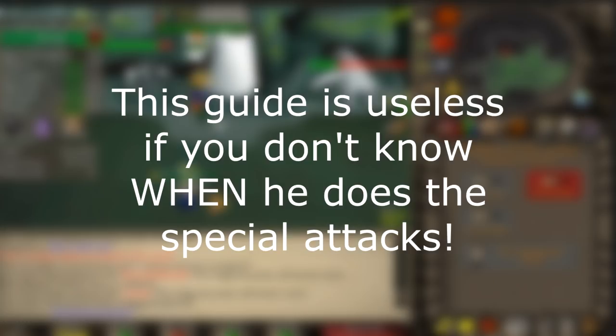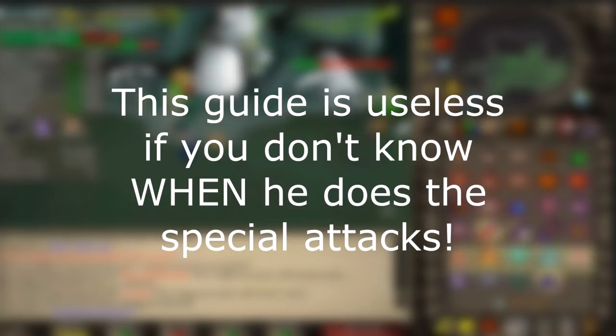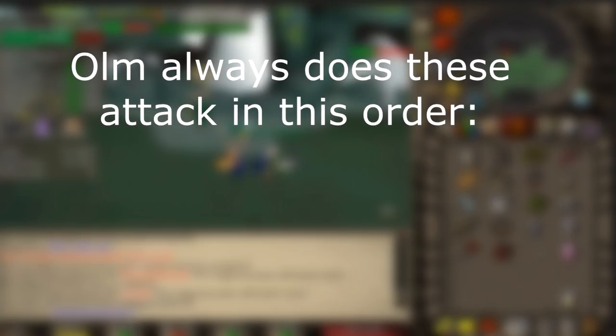This technique is also useless if you don't understand exactly when Om will do each special attack and at what time he'll do them. If you didn't know, Om does two auto attacks — which are the attacks that you're praying magic and ranged against — and then he'll do a special attack.